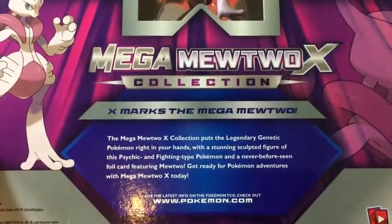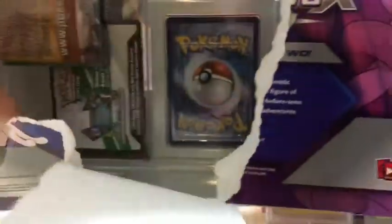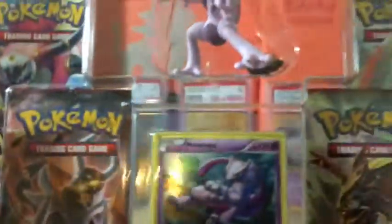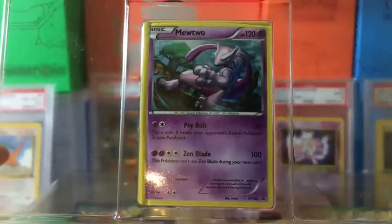There's the back in case you guys want to read it. Let's get this open — the best option is just to go straight down the middle. It comes with a nice selection of packs plus a code card. We get Breakthrough, Breakthrough, Ancient Origins, and Roaring Skies — very nice. We also get a promo card: Mewtwo X and Y promo number 100.